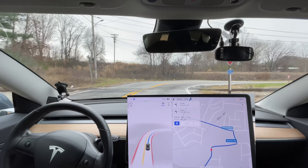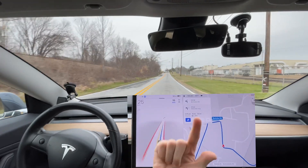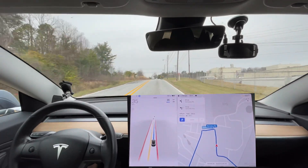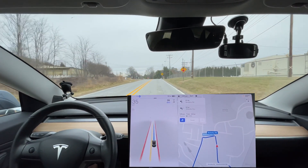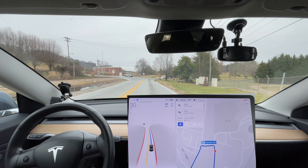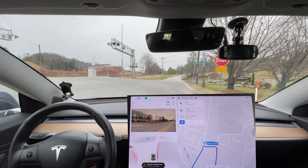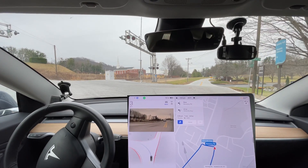Right here at the train tracks there are no flashing lights. I don't know if I have that on video, but there was actually a train coming from the right going in that direction, and my car did not even attempt to slow down for the train. I pushed it over the track just to keep it going. I wouldn't even call that much of an edge case — a lot of people have to stop for trains daily. Just because there are no lights doesn't mean the car shouldn't be stopping, and it's really struggling with that.